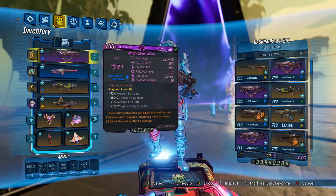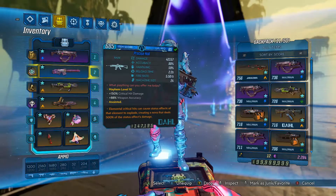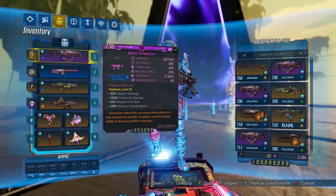On your weapons — for SMGs we have the Crit, and for assault rifles we have the Hail. Both of these are weapons you can get by tipping Moxie at her bar. And for some reason, Gearbox decided to buff these weapons into the stratosphere.